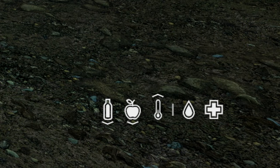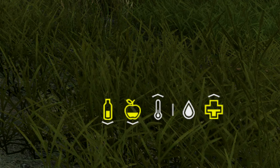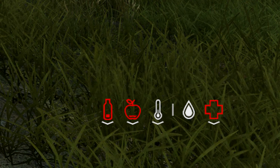Let's go over the basics of the DayZ UI. In the bottom right, we have symbols for water, food, temperature, blood, and health. In general, icons in white are the best and you're the most healthy. When you're in the yellow, your immune system is actually weaker and it's easier to catch diseases. Then if you're in the red, you're in desperate trouble.